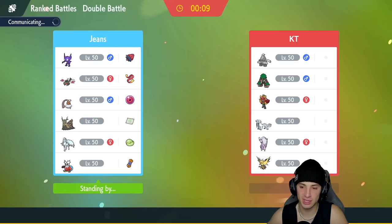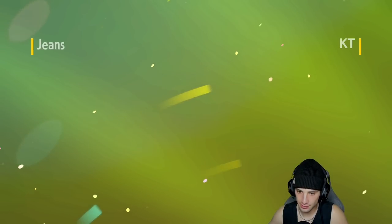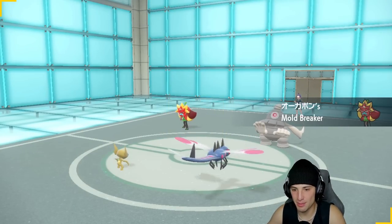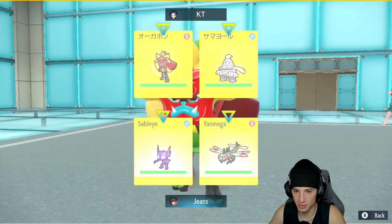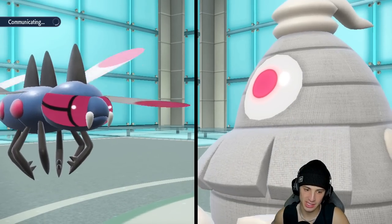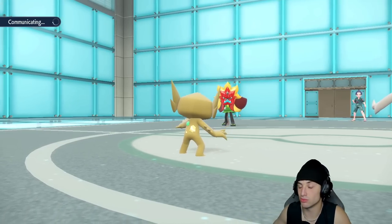I think they'll lead Dondozo with maybe a Sheer Force Goodra. Dusclops could pop Trick Room but I don't see that happening against my team with no Tailwind. They actually do lead Dusclops with Walking Wake. I'm not going to Trick Room with Dusclops against this team. I decide to set up Gravity with Sableye and Detect with Yanmega. Gravity comes out and Walking Wake goes for Ivy Cudgel — but into Sableye, getting a lucky crit and KOing it. They also pop Trick Room.